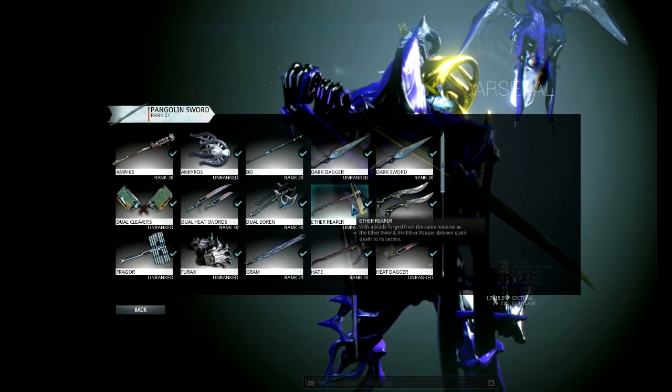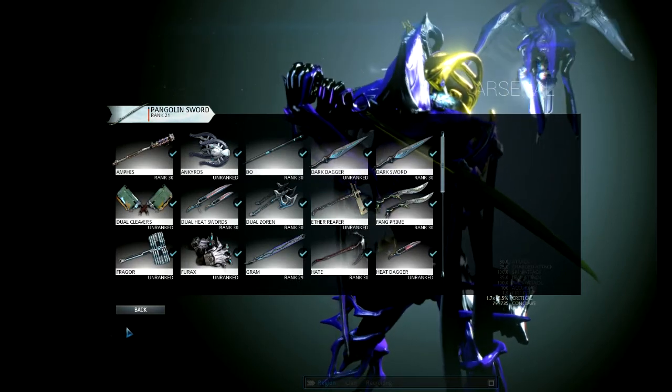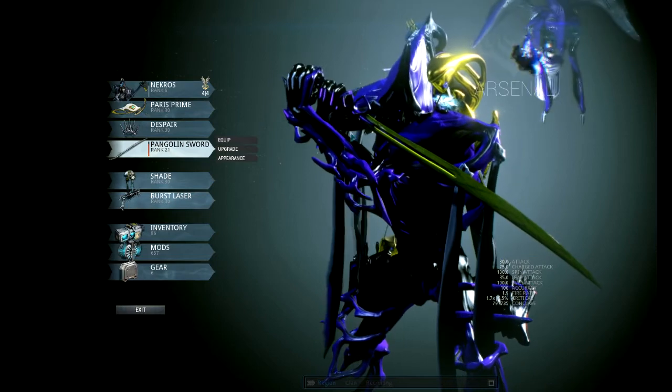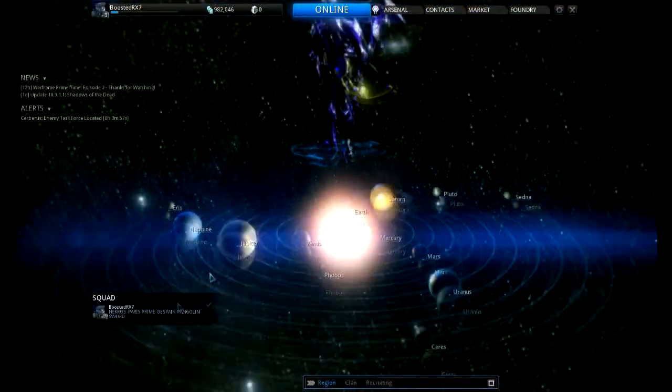I do have the Ether Reaper in my foundry, but I'm not quite there yet — I want to get this Pangolin Sword leveled up first. This Pangolin Sword is pretty epic. You can only pick it up through an alert.